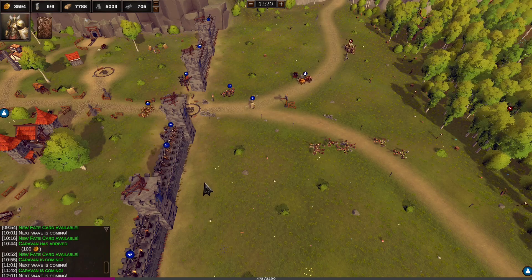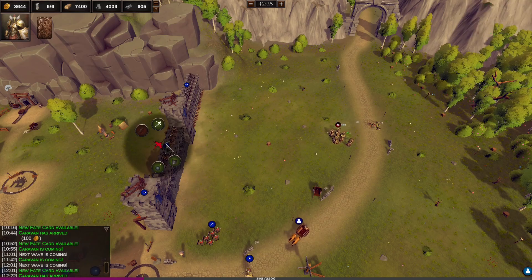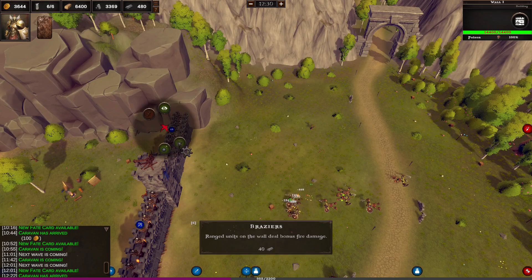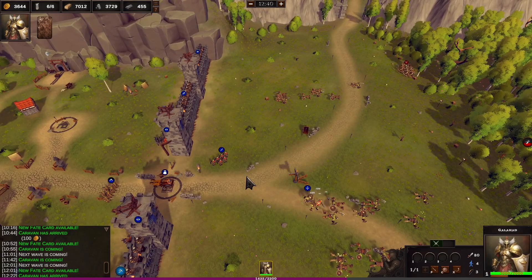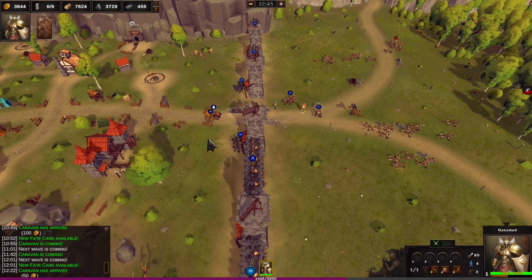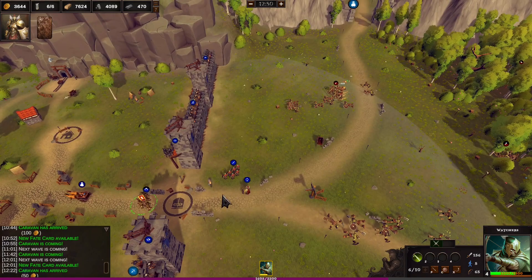Let's get those all upgraded, get the braziers down. That's going to burn through a lot of our resources but it's definitely worth it. So you've got the spikes, the damage, the melee, these shields that protect these guys on the wall from archers, and then those braziers that do more damage for the people standing on the wall. That's really good. I probably should have put those watchers up there, but never mind.